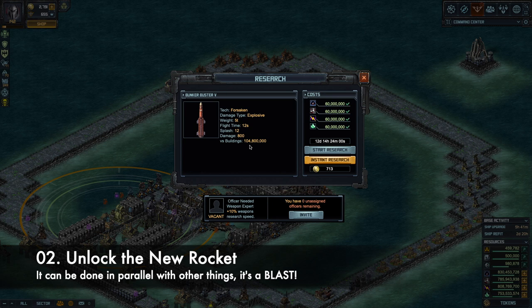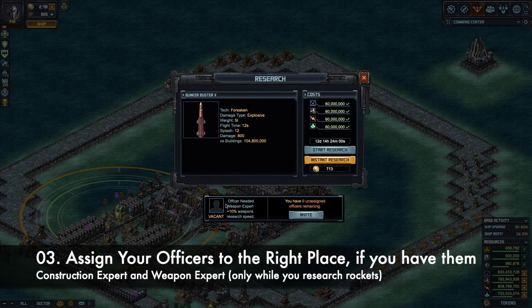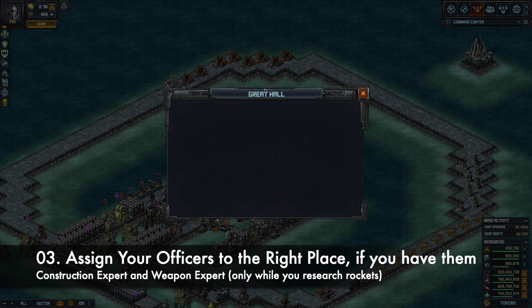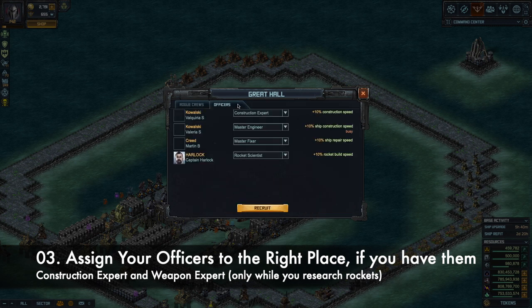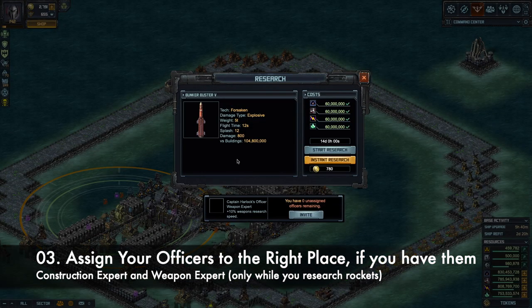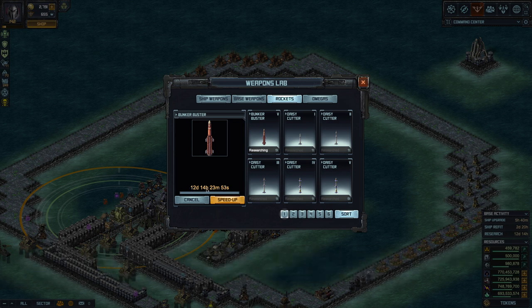It's almost enough to kill a turret — I think turrets have 120 million armor. It's a very strong rocket. Before we start the outpost, you can right off the bat start the research. If you have an officer, assign them: go to your Great Hall, click officers. For building upgrades, assign one construction expert to save 10% on construction time, then turn another officer into a weapon expert. Go into the weapons lab and it should be 10% faster to unlock that rocket. Hit start research — now instead of 14 days, it's 12 days 14 hours because of the officer.